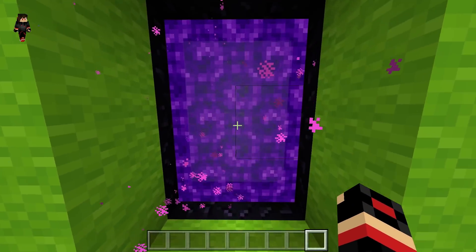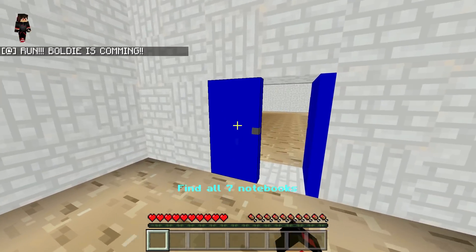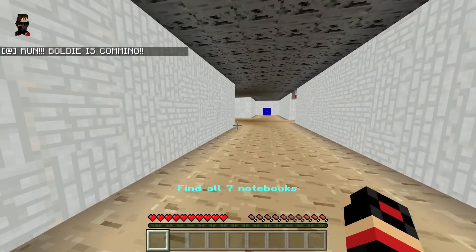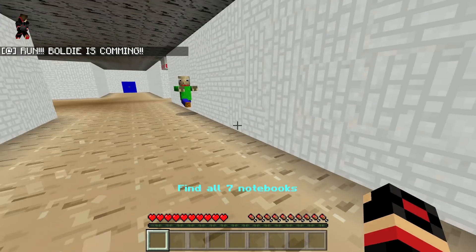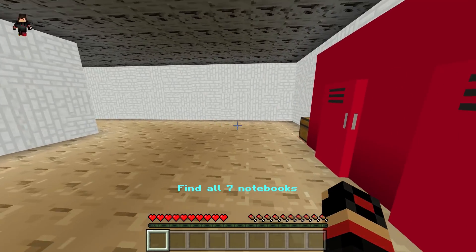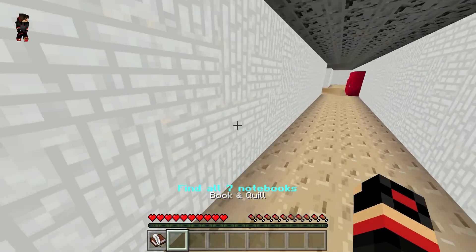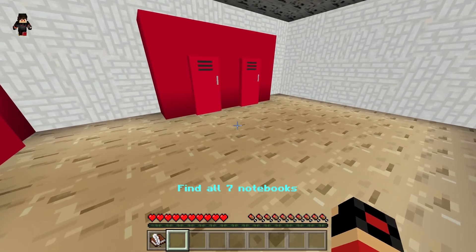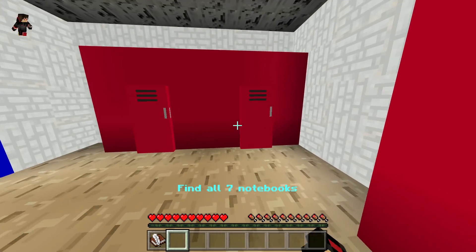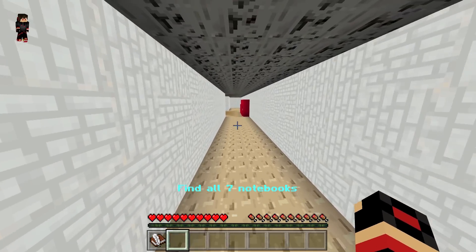Oh my god, we just got into the Baldi's dimension and this already looks so creepy. Baldi is right here and oh my god he's running after us, so we don't want him to get anywhere close to us. I do think we need to find seven notebooks, but if I can't find them I won't be able to win.